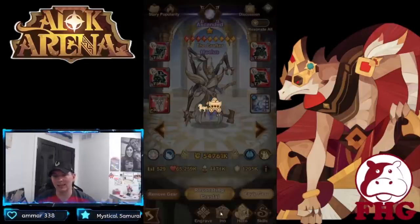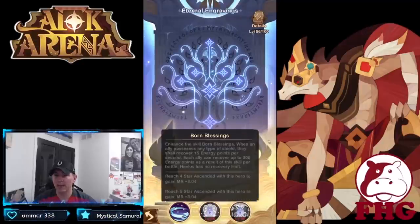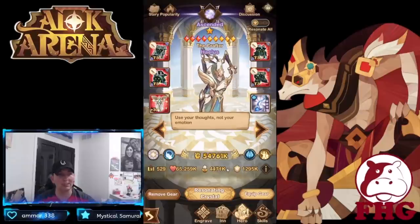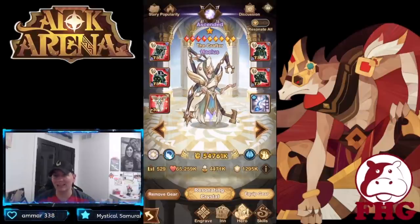Halius is a hero we recently built and his engraving is absolutely broken at e60 — giving energy regeneration when allies have shields. He is one you definitely want to build to e60, as the stats are super beneficial.